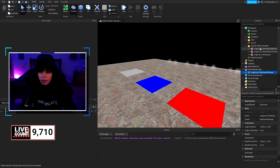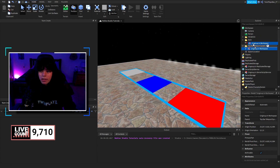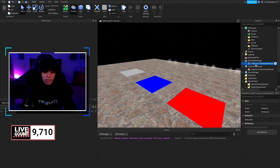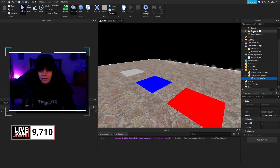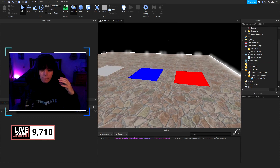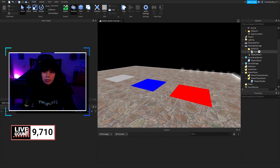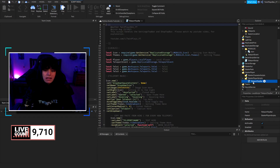Inside we have a folder. We're going to bring things to Replicated Storage, Server Script Service, and Starter Player Scripts by going to Starter Player and Starter Player Scripts. We'll ungroup this in Workspace — you can right-click or press Ctrl+U. If you're here from my Vibe videos, you can remove the module folder from this and keep the one you already have.